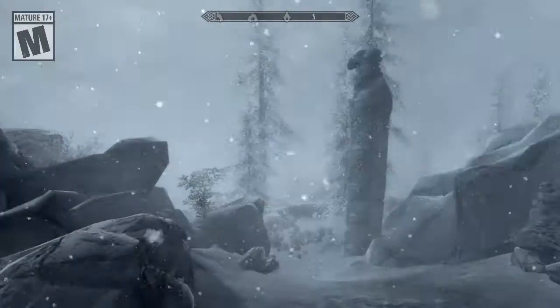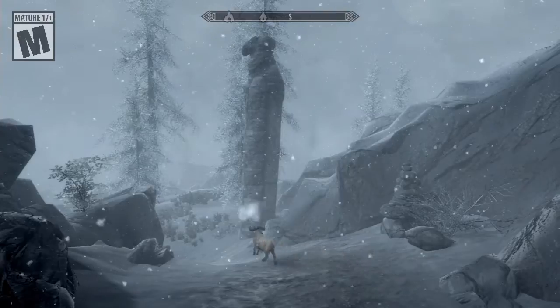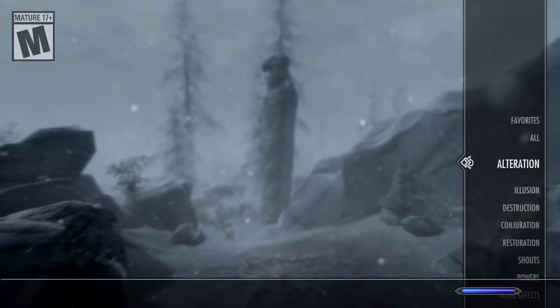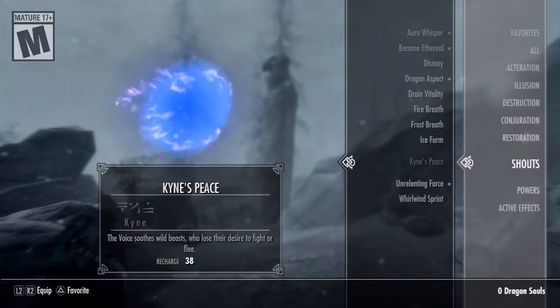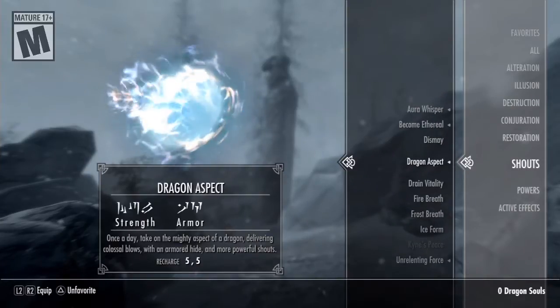Hello everyone and welcome to set 7, let's play Valkyrie Profile 3. Off-screen I did a few things. First and foremost, I got my remaining shouts — I believe I'm missing one, which is Cain's Peace, but forget that. I also got Dragon Aspect up to where I wanted to be, which is great!